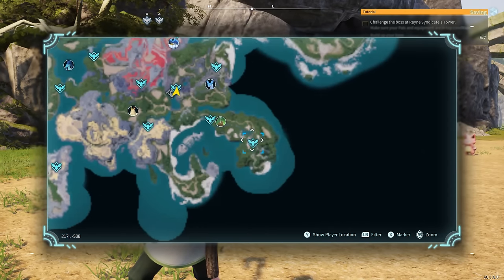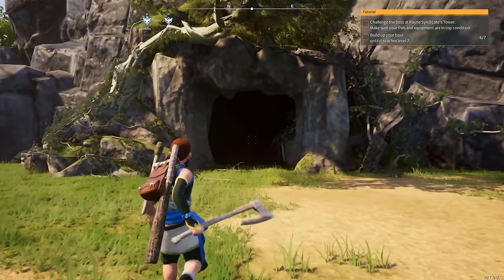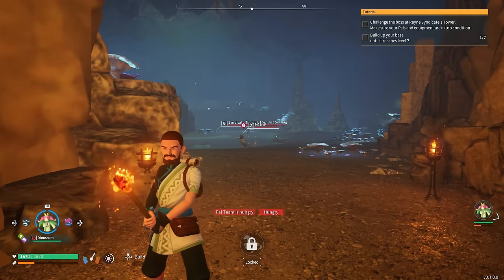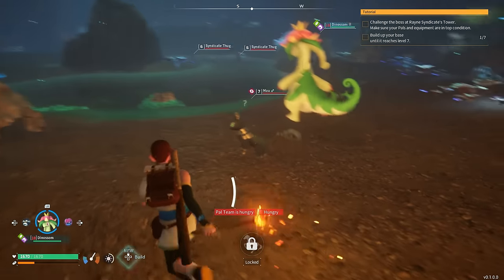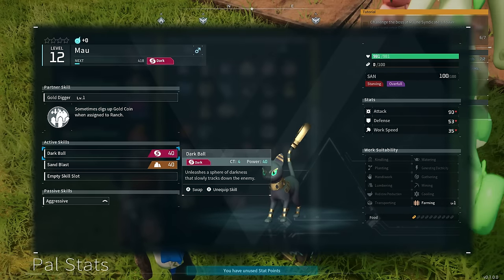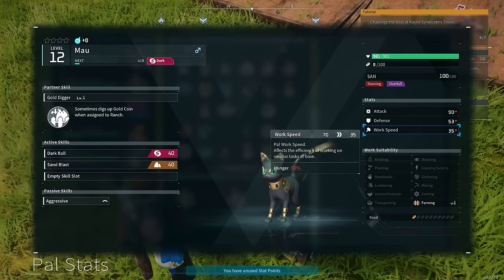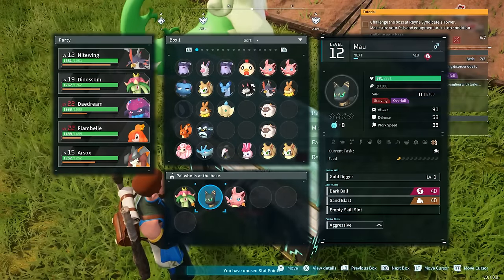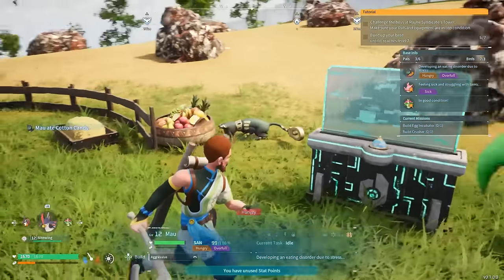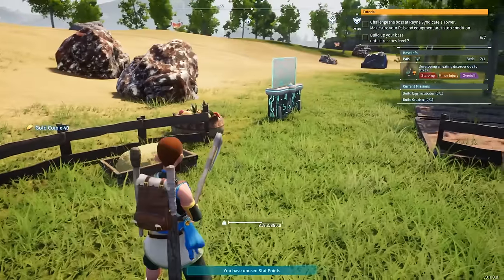One area to discover this next pal is right over here near the Pal Syndicate Tower entrance fast travel point. There's a dungeon you can go inside, and you can find this pal sometimes in the dungeons — it won't always be there but sometimes you'll encounter it, specifically in the lower level dungeons. It's this black cat and it's definitely beneficial to have at your base. Its special skill is called Gold Digger — it sometimes digs up gold coins when assigned to the ranch. Its only base skill is farming, but it can dig up gold while working at the ranch. Getting a bunch of these and placing them at your base lets you accumulate quite a bit of gold, which helps you purchase things from vendors like the black market vendor.